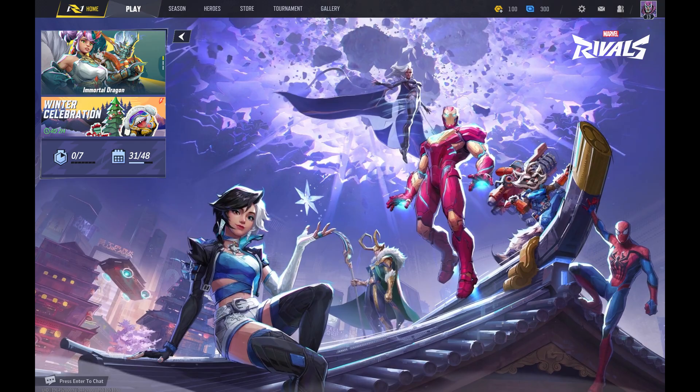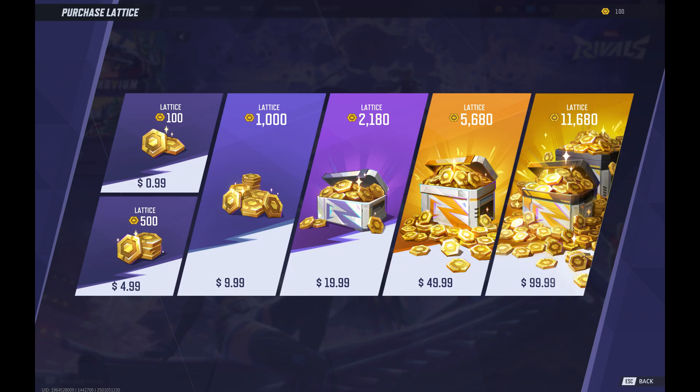Step 1. Navigate to your Marvel Rivals home screen, and then click the lattice icon at the top of the screen. Lattice are represented by the gold-colored icon, while units are represented by the blue icon. The Purchase Lattice screen opens, where you'll see options for amounts of lattice that you can buy.